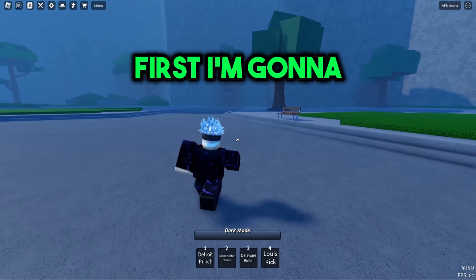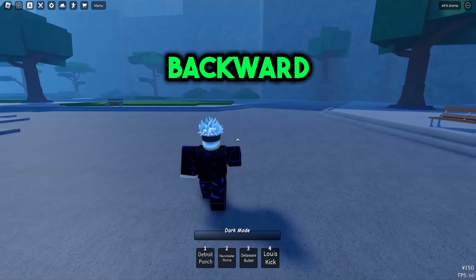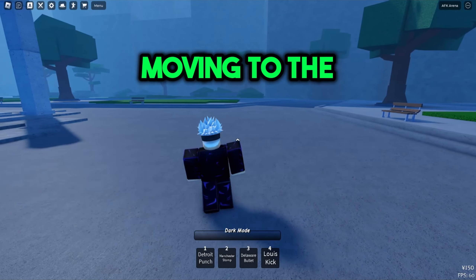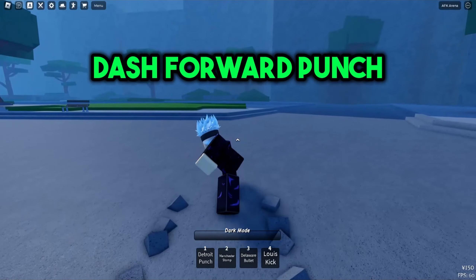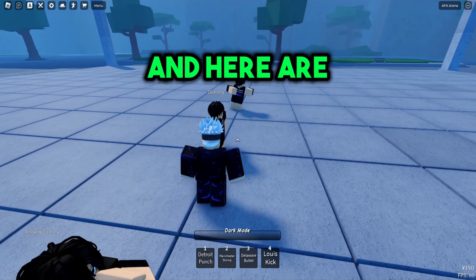First things first, I'm going to show you the character movement. This is moving forward, this is moving backward, this is moving to the right, and this is moving to the left. This is the dash forward punch and this is the back dash. The current moveset I'm using is for Deku.